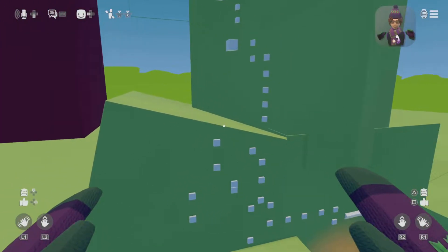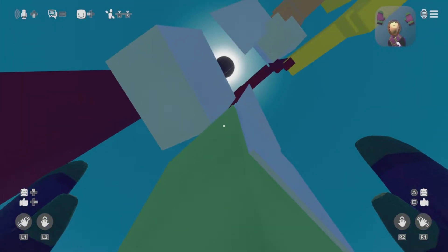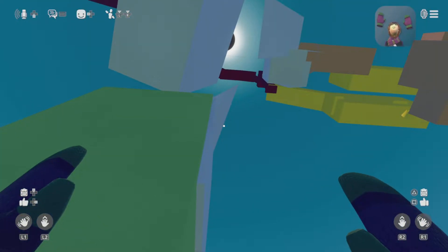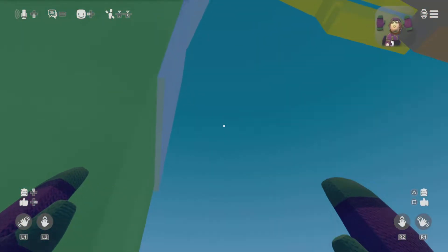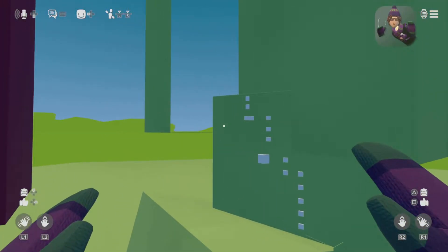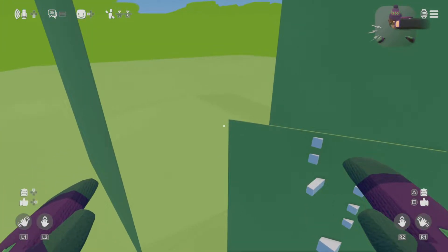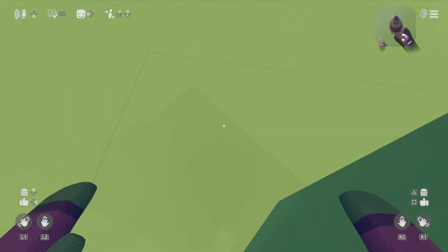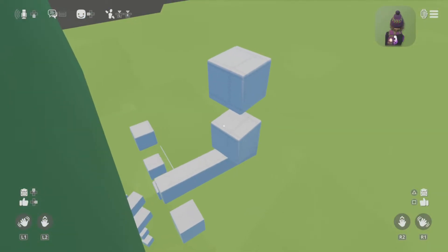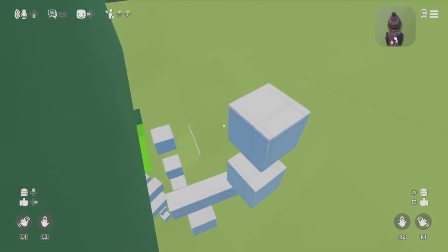I'm here in a big wall room that I wanted to build, since climbing is fun in VR. And there's this glitch, which is annoying, where half of the wall — I mean it's still there, it's invisible. That's a physical wall right there that I'm standing on as well.